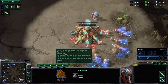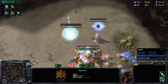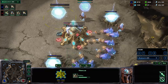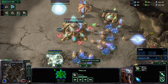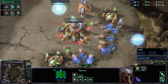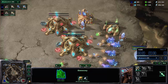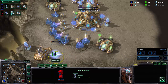Gateway coming up on one side, and on the other side we will see a fast expand. Wait — he built his nexus in the base, right next to his other nexus. Assuming this is not a bug, the only reason I can think of is to get probes out quicker, but he already has the probes he needs. I really have no clue why he would do that. Anyway, we also see a Twilight Council and now a Dark Shrine coming up.